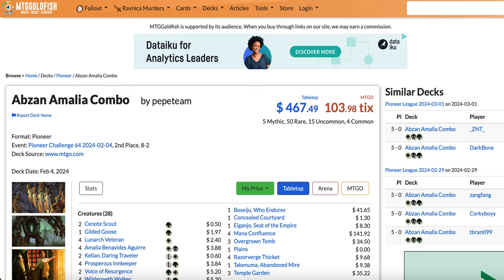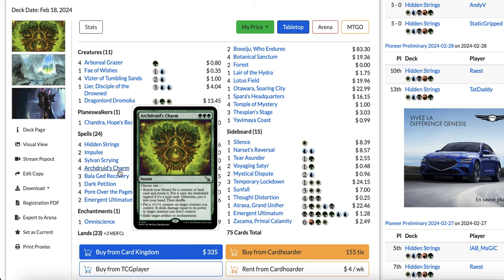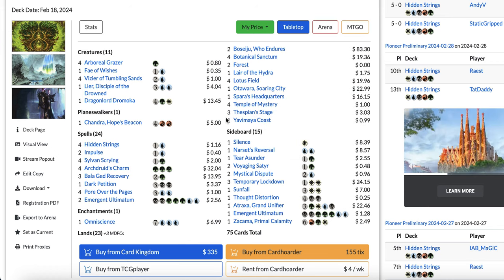At number four with 7.7% of the metagame is my personal deck — Hidden Strings, which I call Lotus Field combo. This deck has gotten significantly better with the printing of Arch Druid's Charm — triple green instant. Choose one: search your library for a creature or land card, reveal it, and put it onto the battlefield tapped if it's a land, otherwise put it into your hand and shuffle. Or put a +1/+1 counter on a creature you control and deal damage equal to its power to a creature you don't control. Or exile target artifact or enchantment.